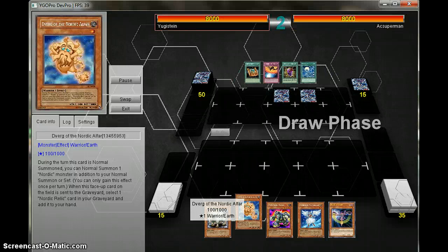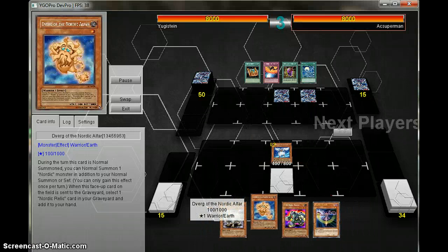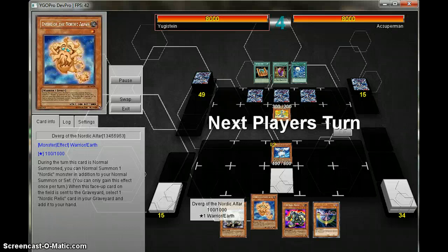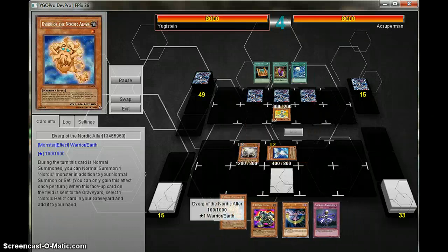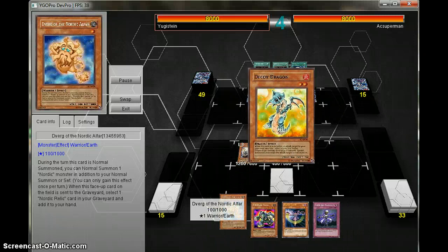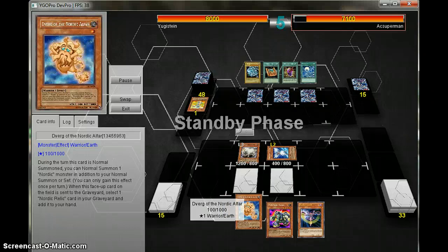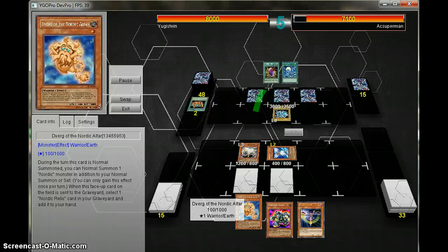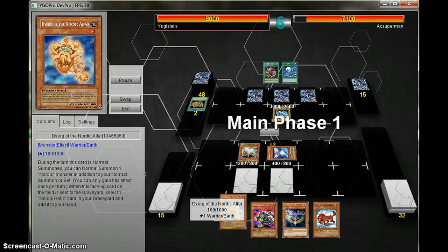You can see how this deck works — the protection, the speed and protection, and of course the hidden power. Thor. Originally called this deck the Nordic Scarecrow, but Nordic Shield sounds better, more authentic. Scrap Iron Scarecrow — a card that just ticks you off more and more.